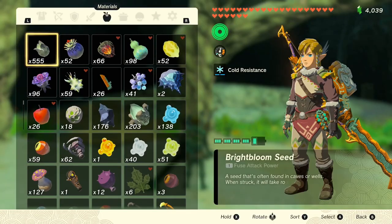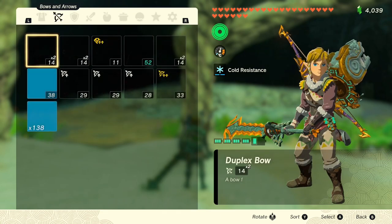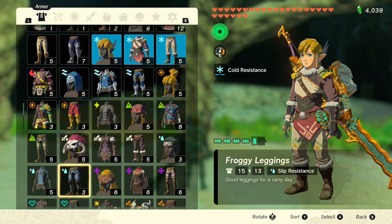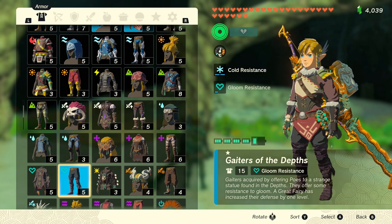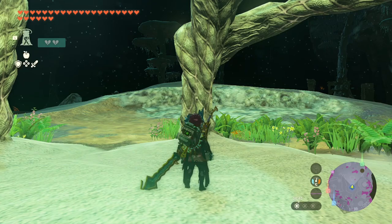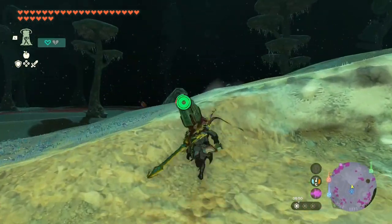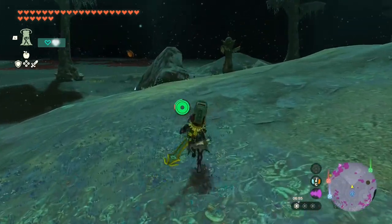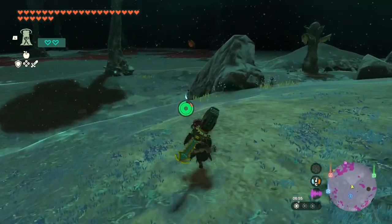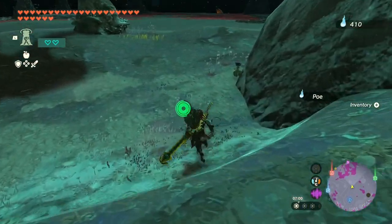Let's also go into my inventory. I think I have this — and then I will wear this. There's already one Lightroot I can see right there. And one Lonely Poe. How many Poes do I have? 409.